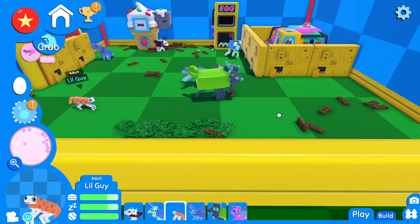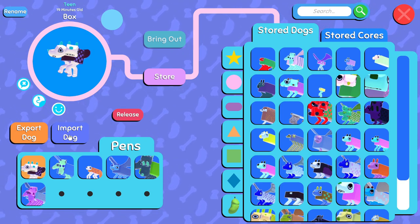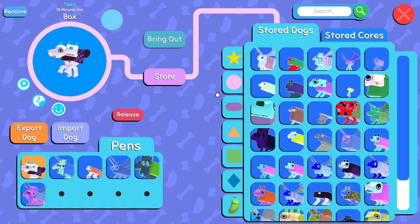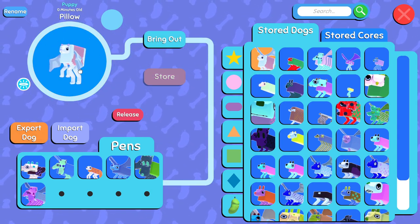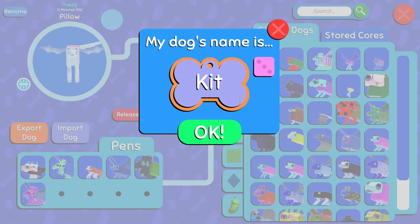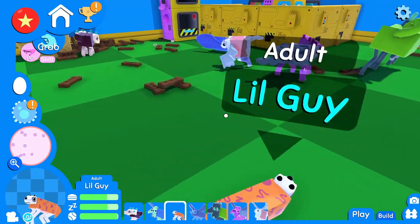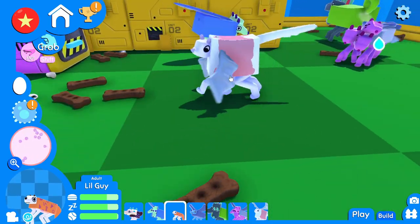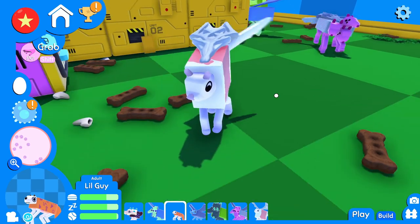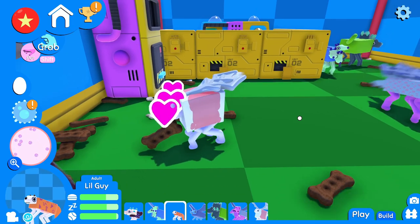We're going to look at probably one more. One more from Z — this one is named Kit. Let's see what Kit is all about. That's kind of cute. Very tall. That face is very cool. I like that face, that's a really cute little face. I like the slanted ears — that's so cute. Oh my goodness, that's a really cute dog, Z. I agree, that's a great one. I like it a lot.